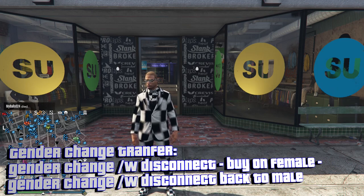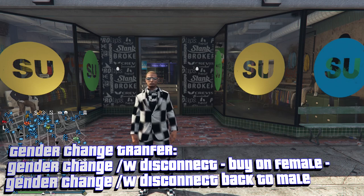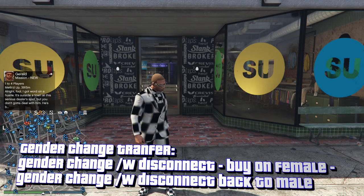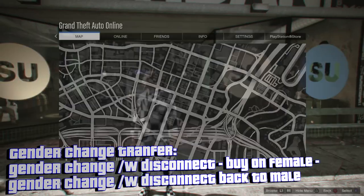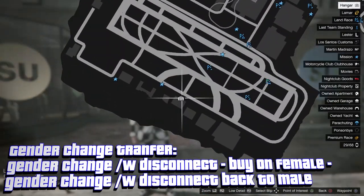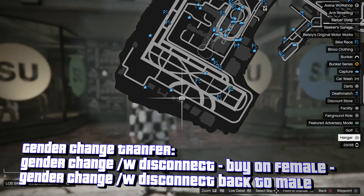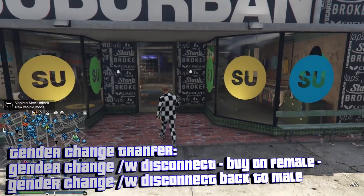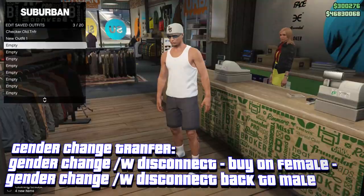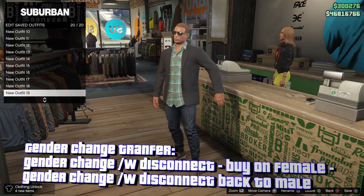That was the old transfer method. I don't use that anymore because it requires you to delete a character and lose outfits. Now I'm going to show you the new transfer method — the gender change transfer method — which I'm always using in my videos. This is the one I recommend because you lose no outfits. There is one requirement: you need a hangar. If you don't own a hangar, the gender change transfer glitch will never work. To show you it's the best, I'll fill up all my outfits first.